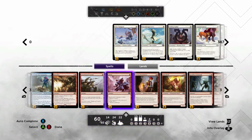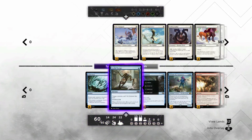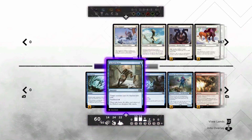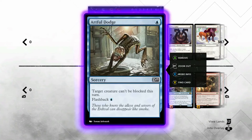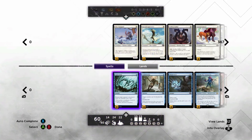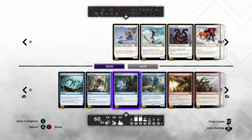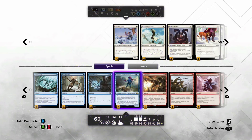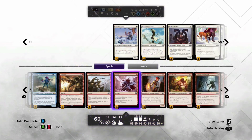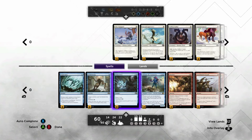If your opponent has an empty board you're just in good shape anyway, but Artful Dodge really makes this archetype - that's why I run all four. It's the flashback that makes it. Let's count the total number of spells: four Vapor Snag is really eight with flashback, twelve here, four here, eight more because of the flashback - 20, 22, 23, 27, 31, 32 spells technically.